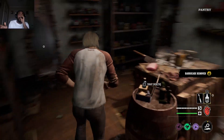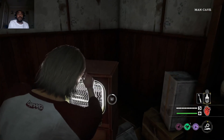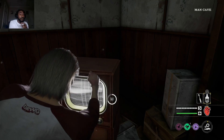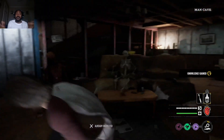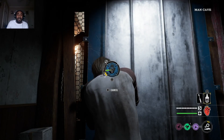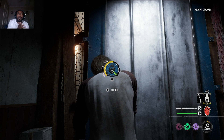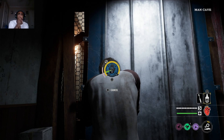When you tamper something — say I'm gonna go do the fuse and I tamper it — it's gonna stay on forever, the whole match. Versus just turning it on and the family waits for the cooldown and turns it off. If I tamper it, it's gonna be on for the rest of the game. The family can't do anything about it.